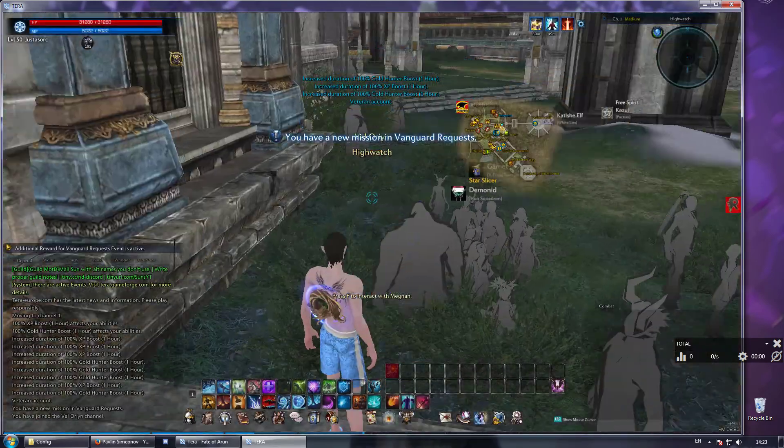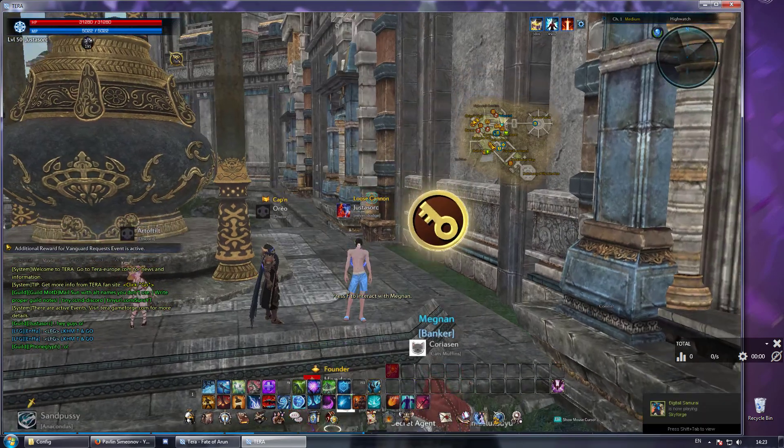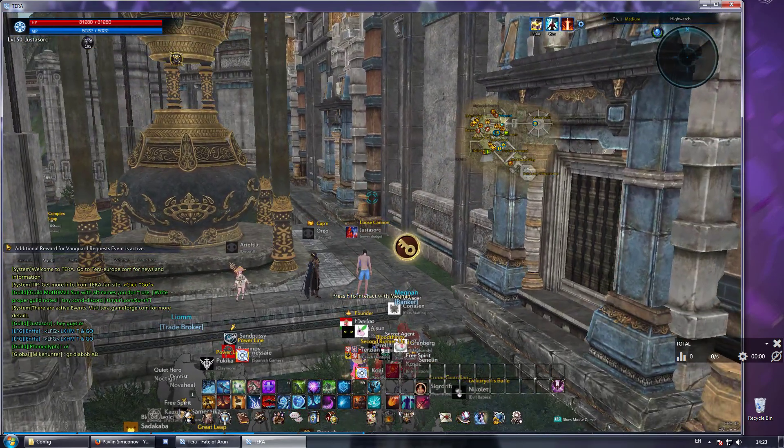So this is the default field of view after arriving in the game. When you press your designated hotkey — for me this is F — you increase it to 90 instantly.